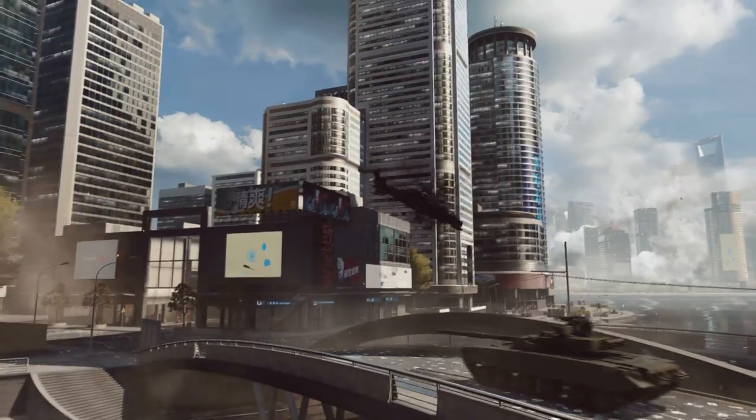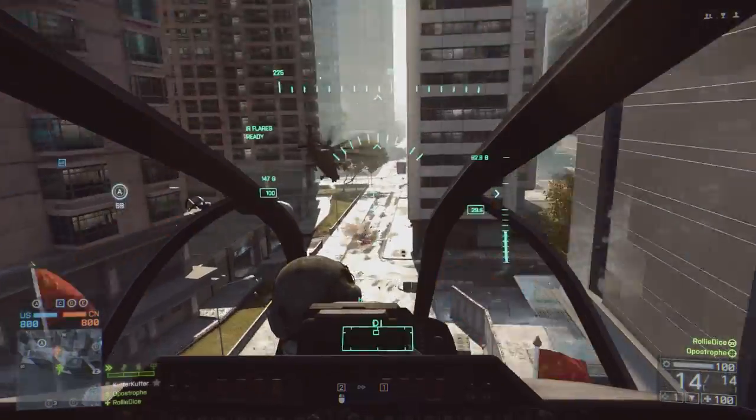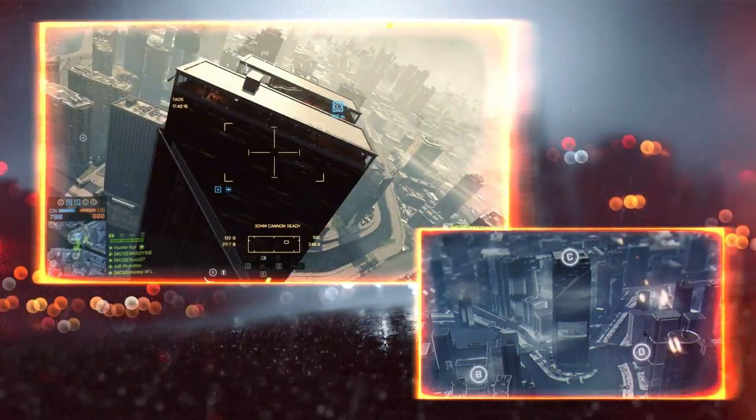The American team will be launching an all-out offensive on the city, while the Chinese team will be focused on reclaiming it. Both forces will be in contention around the Chinese National TV Station located inside this skyscraper in the middle of the combat zone.